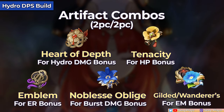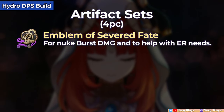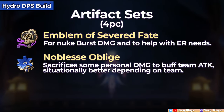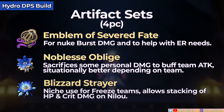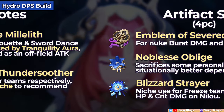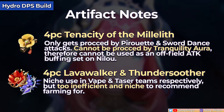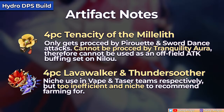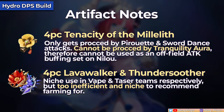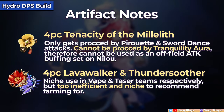For 4-piece sets in her hydro damage build, she has more options. The 4-piece Emblem will be great especially for a burst nuke build and to help address energy needs. The 4-piece Noblesse sacrifices a bit of personal damage to give your team an attack buff, which can be situationally better. The 4-piece Blizzard Strayer is a niche option in a freeze team so you can focus on stacking HP and crit damage. Note that the 4-piece Tenacity can only be procced by her pirouette attacks and sword dance attacks — not by the Tranquility Aura — limiting her potential as an off-field team attack buffer.